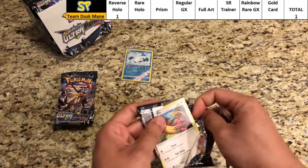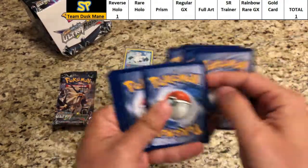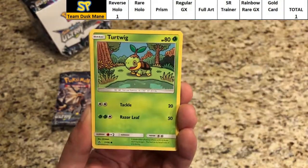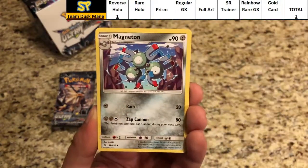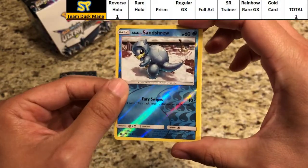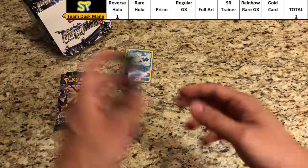Pack number two: Yungoos, Roselia, Cosmog, Turtwig, Electabuzz, Water Energy, Lillie, Magneton, Pal Pad. The reverse is an Alolan Sandshrew — not a reverse hollow. The rare is a regular rare Garchomp. No points there.